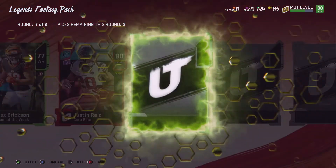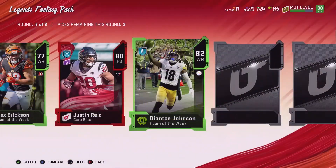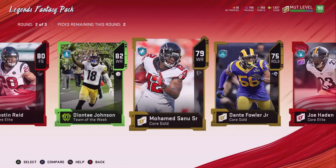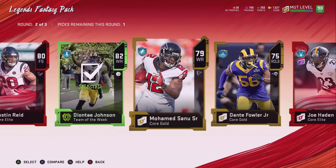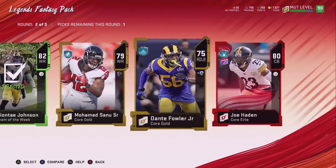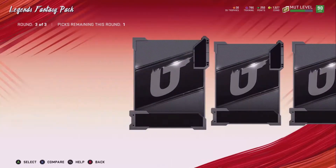Elite. Okay. This is probably like an 82 — Deontay. Elite. 80 — Joe Hayden. I'm going to take Deontay and Joe Hayden, because I think I have a power-up for him.